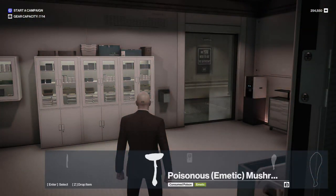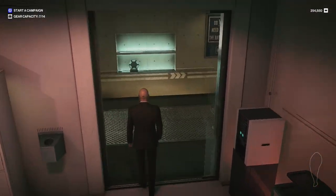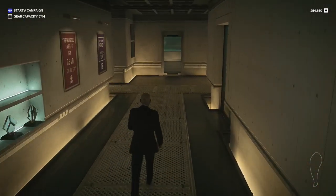I have the mushroom on me already, and typically it's in proximity to where the shed is. There are two things you can do with this: we could make an emetic syringe, or we can go into the shed and make lethal poison. Let's go do that.